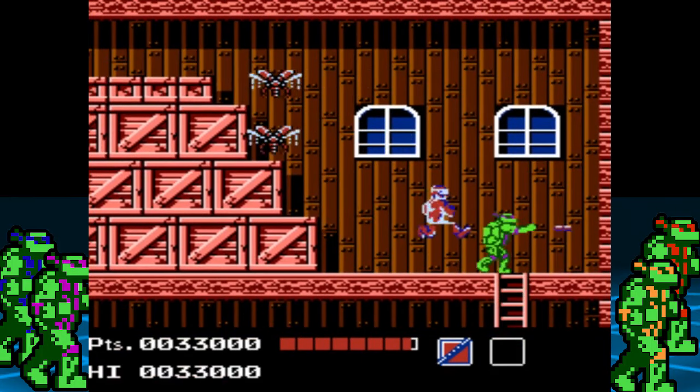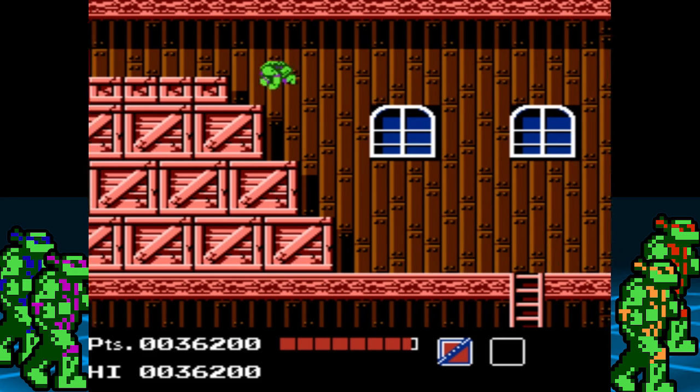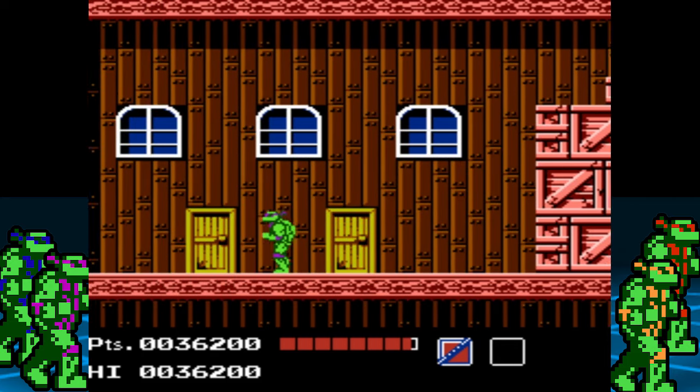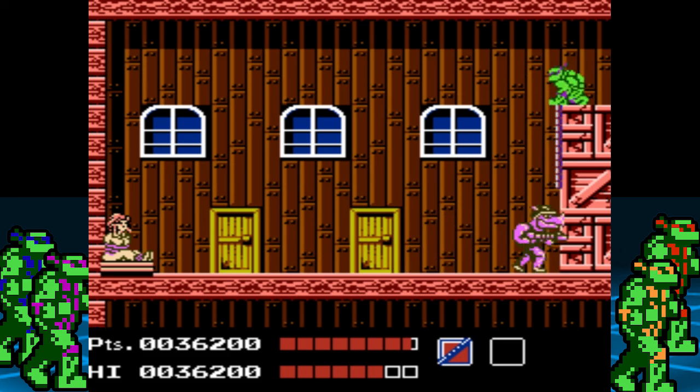On the second floor, take out the boomerang-throwing bad guy before he gets too close, then head all the way to the left. Before the battle begins, quickly go to the right and hop on top of the crates. From this height, Rocksteady won't be able to hit you, but you will be able to hit him with a downward attack. Continue to do so until he's defeated. With Rocksteady's defeat, April is saved — it's time to move on to Area 2.